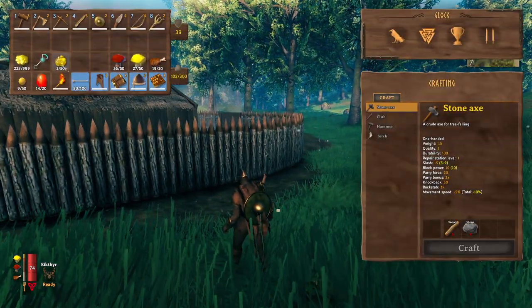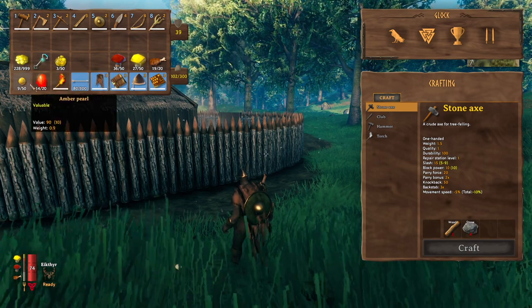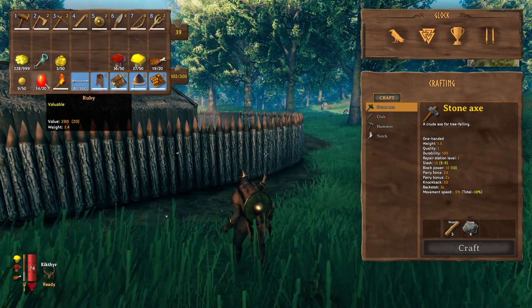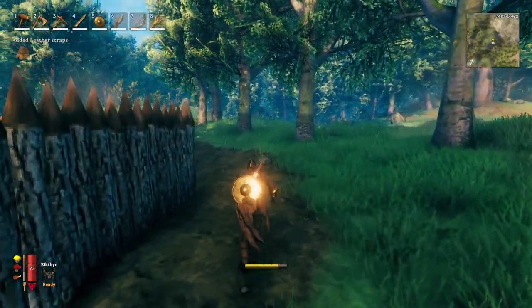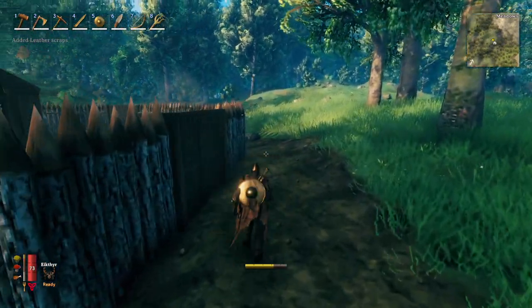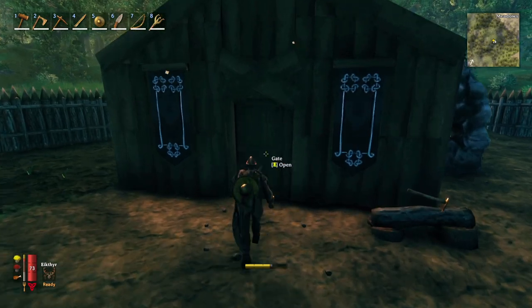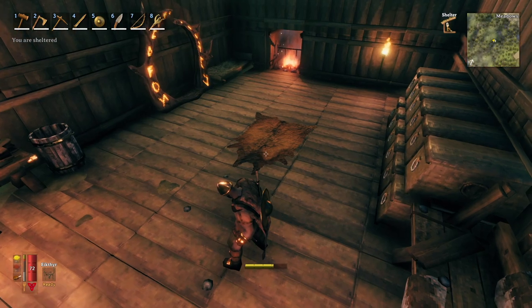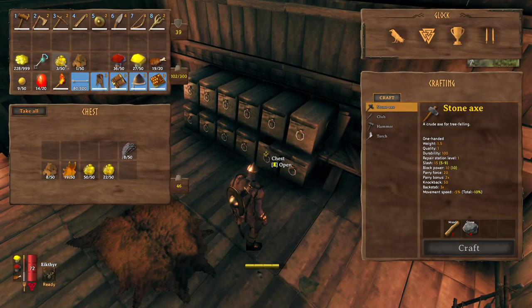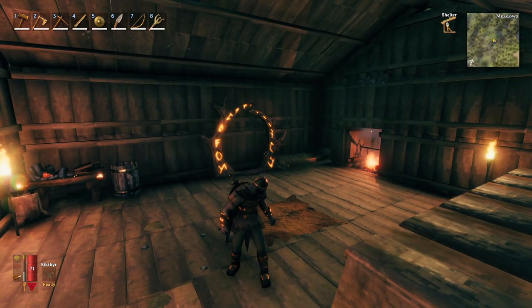Now we are gonna venture out today. I brought the swamp key with me in case we find the swamp. I've got coin, amber pearls, and rubies because we are gonna go see the trader and sell that stuff to him and see what he's got. Let me drop off this resin first and then we'll use the portal and go to our second house. There are black flags out front and a deer rug in here to add to our comfort levels. Let's go through the portal, check out the second home, and then go exploring.